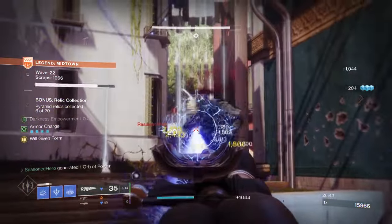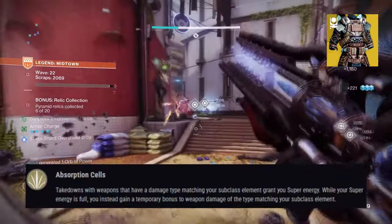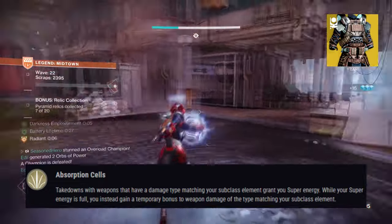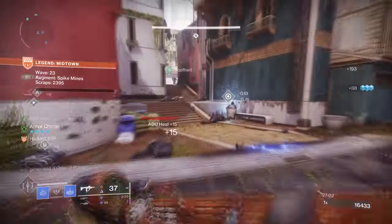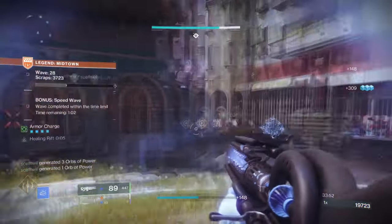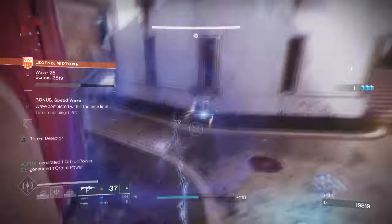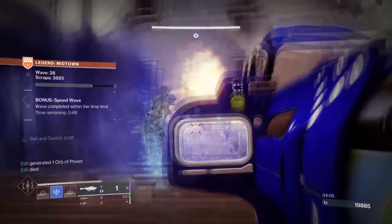Starting with Mantle of Battle Harmony, its exotic trait Absorption Cells states: takedowns with a weapon that has a damage type matching your subclass element grant you super energy. While your super energy is full, you instead gain a temporary bonus to weapon damage of the type matching your subclass element. Essentially, you'll be getting a 3% super energy per kill made with the corresponding element, and after a full super is achieved, you'll get an x4 weapon buff to the corresponding elemental weapon you are using. This is a very easy exotic to use that can technically work with any elemental weapon you like, but the best way to use it is with a weapon that already gets even stronger outside of Mantle of Battle Harmony's perk.